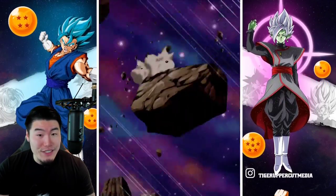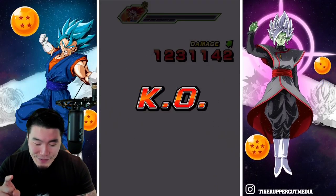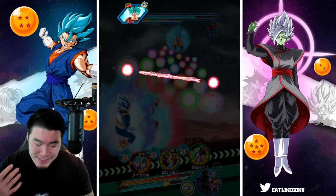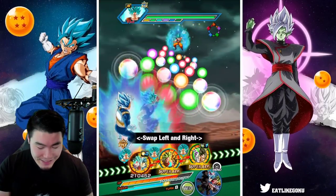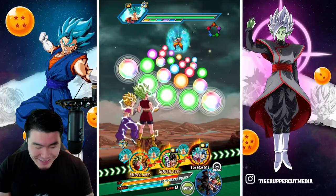Goku and Frieza putting in some work. Man, I keep getting the combos wrong. It's Frieza and 17 — we also have Goku and Frieza, AND Goku and Piccolo. It's quite confusing, guys.